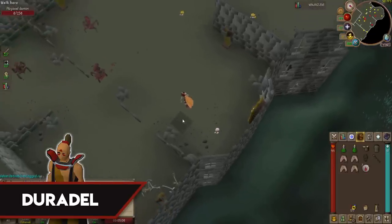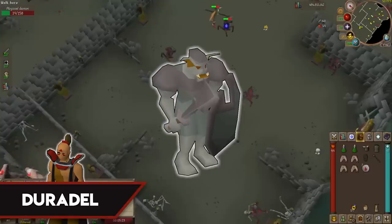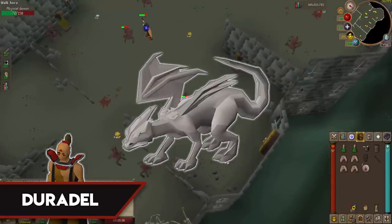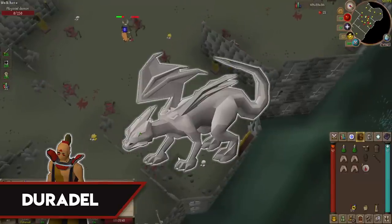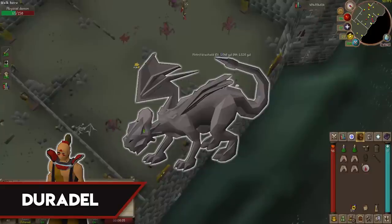For Duradel's block list: Drakes require level 84 Slayer — annoying, tough to kill, little profit. Sukas have a task weight of 8 with Duradel so you'll see them frequently — they use both magic and melee and provide no monetary gain. Worms also carry a task weight of 8, require level 62 Slayer, die quickly, and provide little profit. Steel Dragons generally take a while to kill, don't provide much XP per hour, and their only notable drop is the Draconic Visage at 1 in 10,000. Fossil Island Wyverns require level 66 Slayer and completion of Bone Voyage — their drop table isn't good and it's not possible to negate all their damage. Iron Dragons should be blocked for the same reason as Steel Dragons.